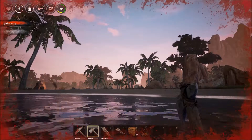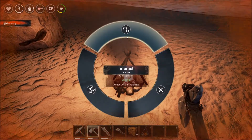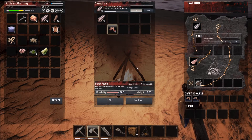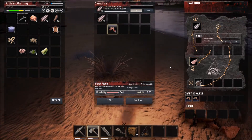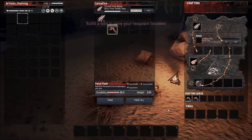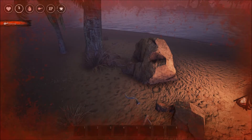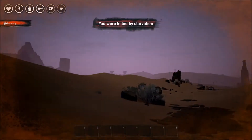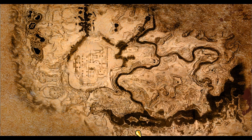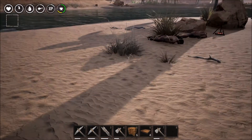We've got two pieces of meat, let's go over and cook that so we don't die — as you can see we're going down quite a bit here. We died. Hopefully we spawn close to where we need to be. That sucks, but it happens — not much we can do about it. So we are back, and as you can see, we died again.